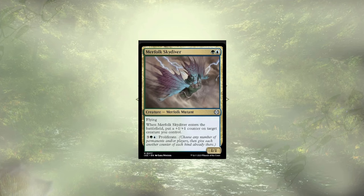Merfolk Skydiver is another 2-cost Merfolk that just isn't going to make the cut. A 1/1, possibly 2/2 for two with flying is fine, and the ability to proliferate in general is strong, but I don't want to pay 5 mana to do so. That high cost to add more counters to our creatures is what did Skydiver in — they have to go.